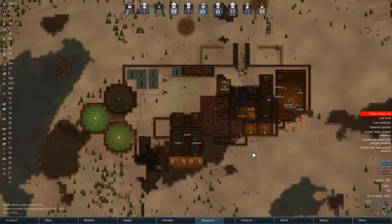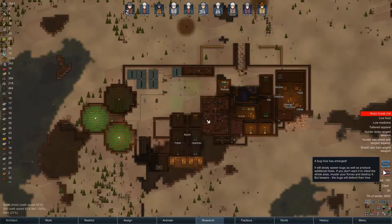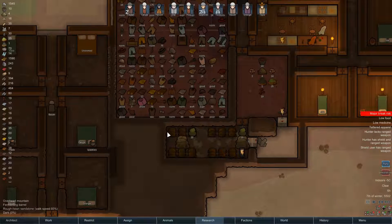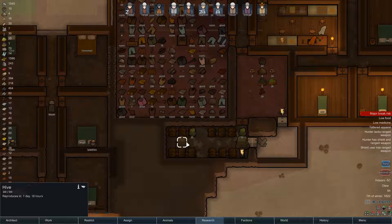Hey y'all, I'm Voo and welcome back to another episode of RimWorld. So at the very end of the last episode, we've had another lucky break - an infestation of all sorts in our beer room. So currently we've got bugs and beer. I'm not sure if that combination is a good one, but I'll have to see how this turns out.